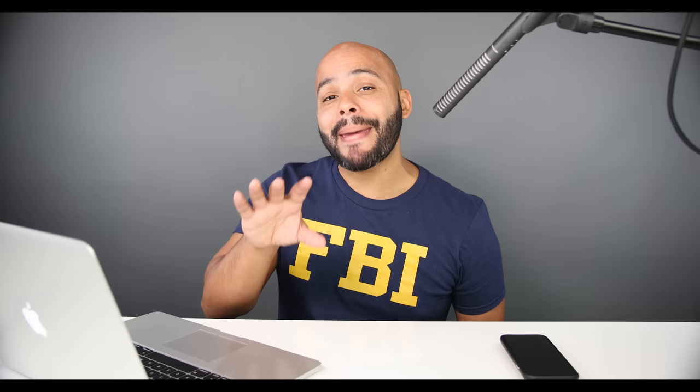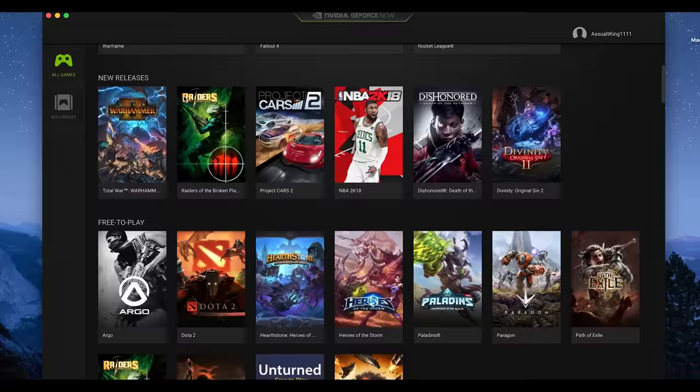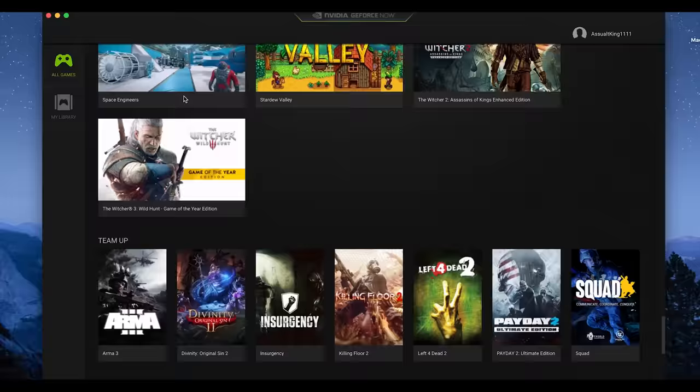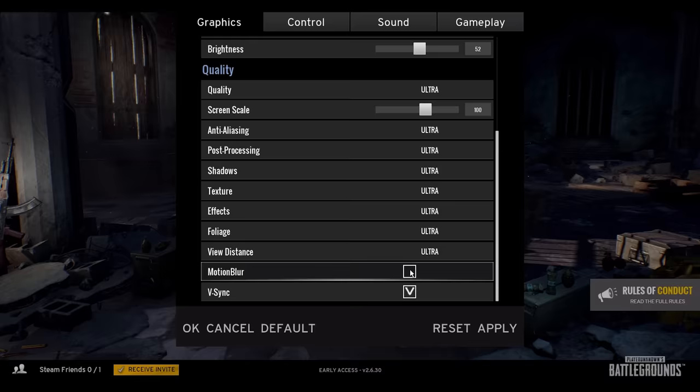So we're going to try this on a 2013 MacBook Pro 15-inch. This has the GTX 750M dedicated graphics card. We're going to see how this holds up with some of the games I play on PC. Installing was a breeze, and when I launched it, I found some of my top games that I do play — one being PlayerUnknown's Battlegrounds. Overwatch is also on here, Counter-Strike, Fallout 4. There are tons of games on here that you can try out on your Mac.